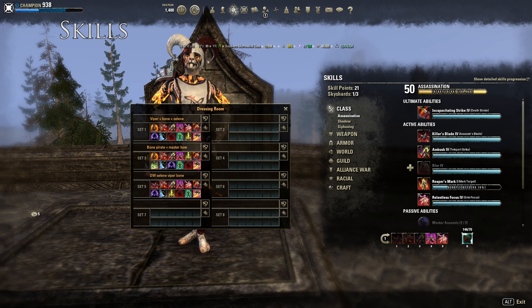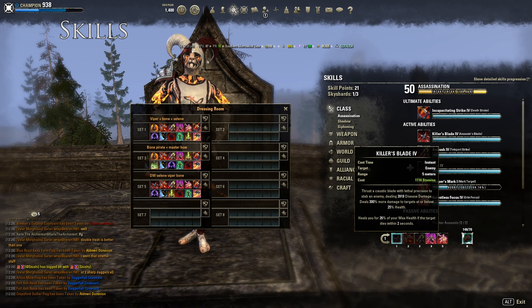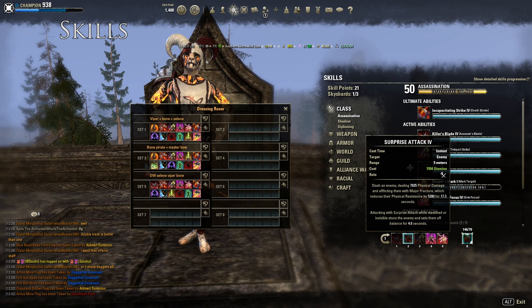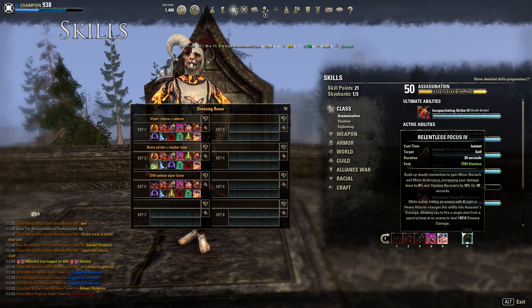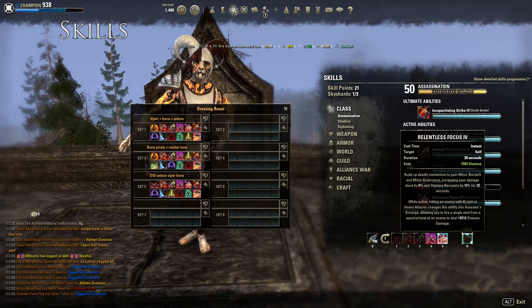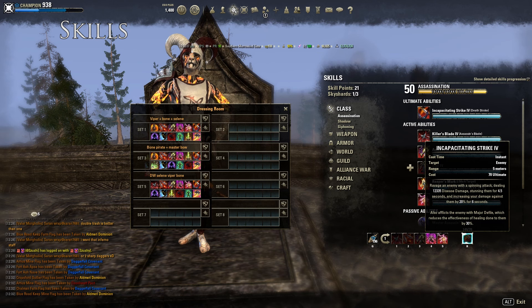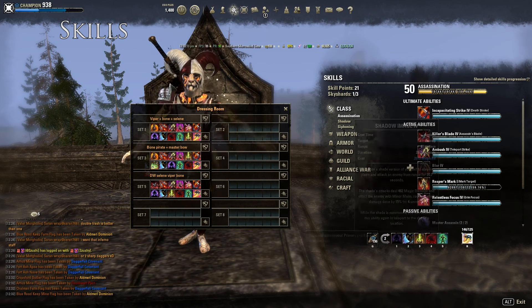Now for the skills. There are a few different skills in and out because I'm not using a bow anymore. For execute, you can use the Two-Hand execute — just use it when the enemy is below 25%, the cost is a lot cheaper which is a good thing. Surprise Attack is your main DPS skill. Ambush is your gap closer. Fear is your CC. I put Relentless Focus on the front bar because Rally will go on the back bar now — we're using Dual Wield as the main damage bar. You can use the Spectral Bow from Relentless Focus, which does about 14k damage unbuffed, which is awesome. And of course, Incap Strike — this skill has been nerfed a lot but it's still really good.